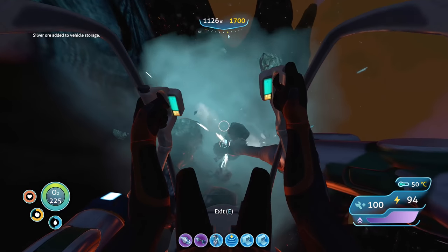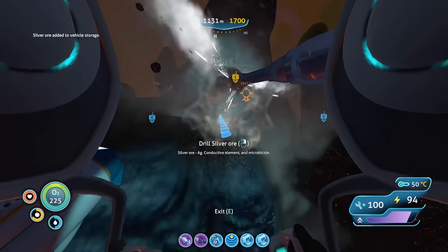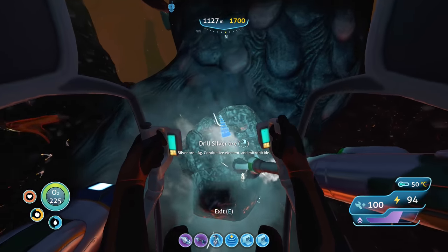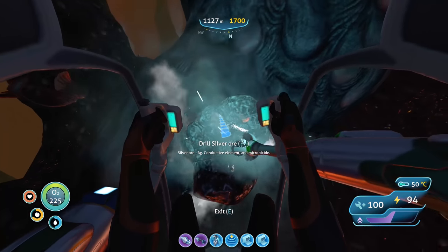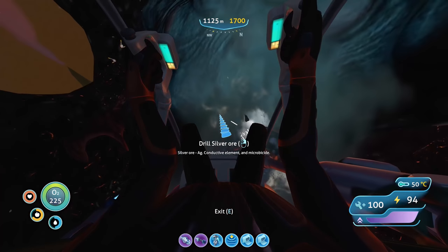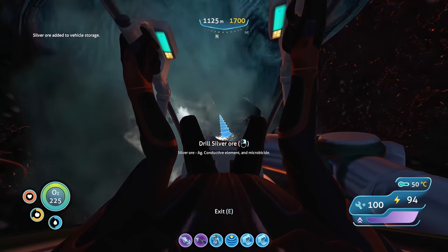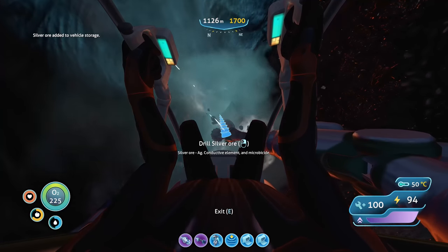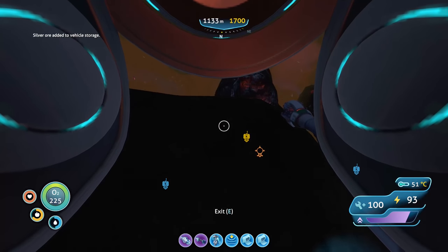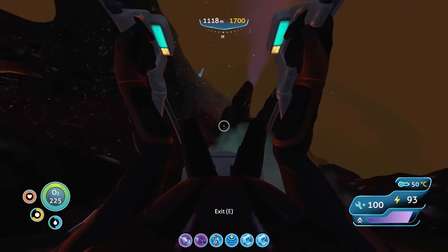I think the Cyclops uses six power cells so that works for now. Adding some silver ore — that's good. Hopefully we actually pick this stuff up when it's mined and it doesn't fly halfway across the map. Let's grab as much silver as we can as well as any potential gold.